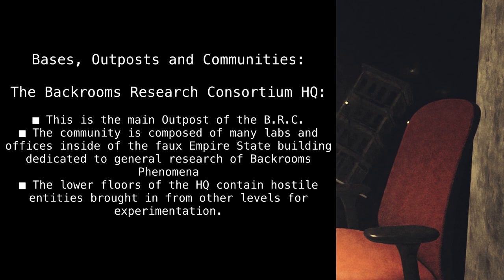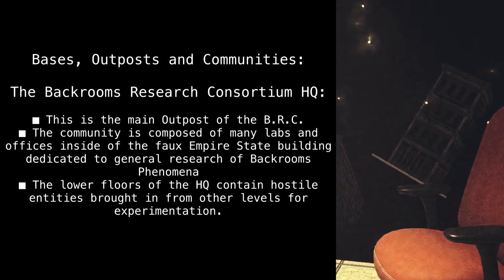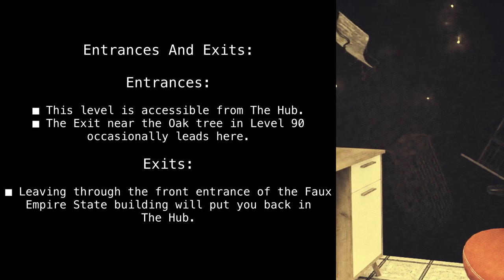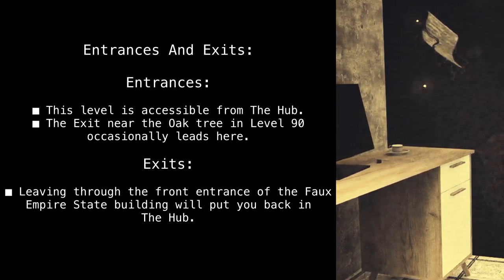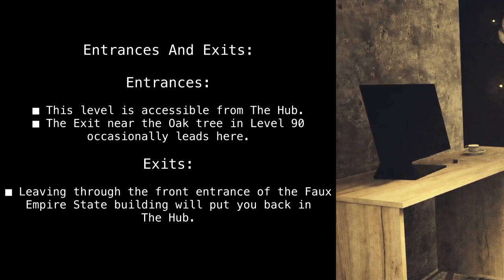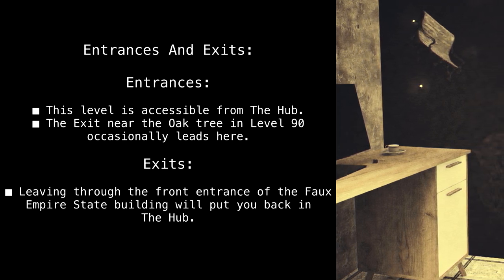The lower floors of the HQ contain hostile entities brought in from other levels for experimentation. Entrances and Exits: This level is accessible from the hub. The exit near the oak tree in Level 90 occasionally leads here. Exits: Leaving through the front entrance of the faux Empire State Building will put you back in the hub.